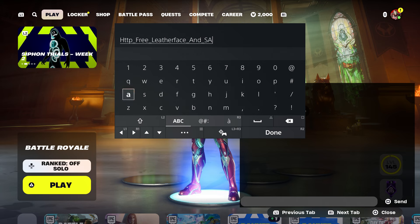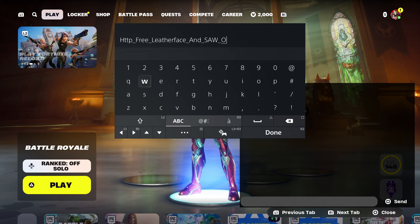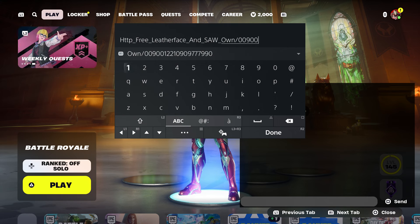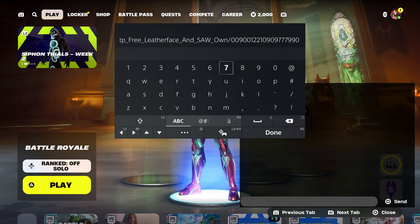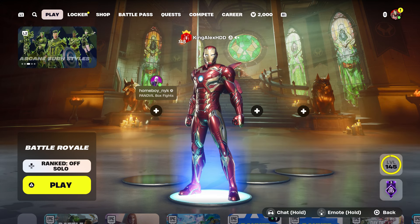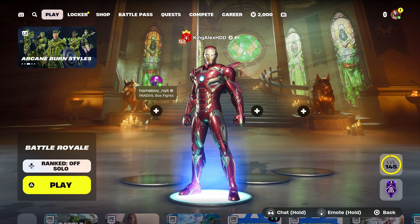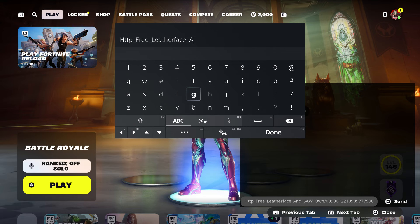Saw — which is basically Billy the Puppet — then put underscore and type in own, then put dash zero zero nine zero zero one two two one zero nine zero nine seven seven seven nine nine zero. Make sure you guys enter that, then press done, and once you press done you're going to send it to your account. Once you enter your account, wait until it comes back.